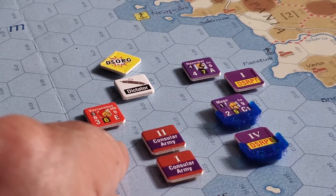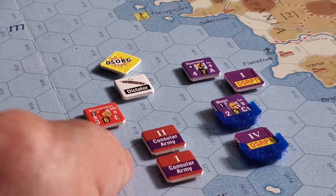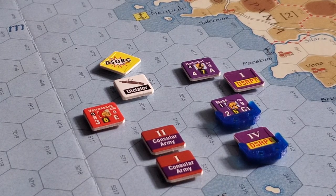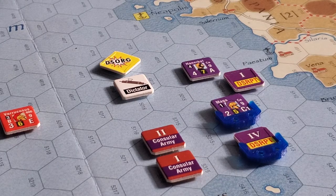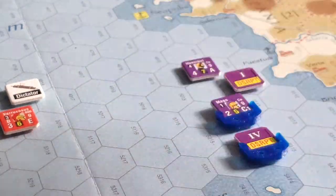Looking at the total forces — we had about 78 combat factors — that brings us down to 50 factors spread across two Roman legions and six cavalry, basically wiping out all the cavalry for one consular army. Each consular army ends up losing almost half their force, which is pretty bad. On top of that, the dictator dies because he performed devotio, leaving the force leaderless, disorganized, and retreating three hexes.